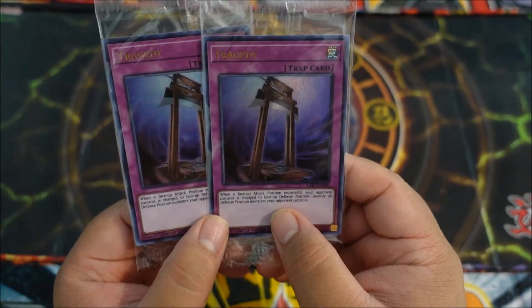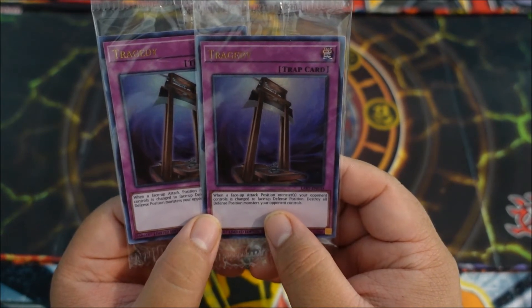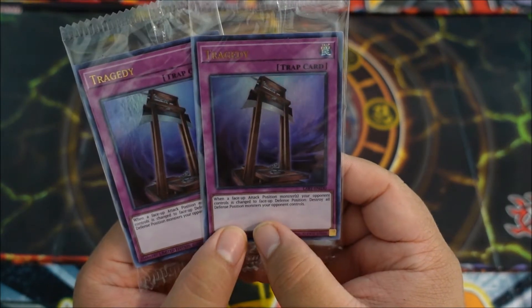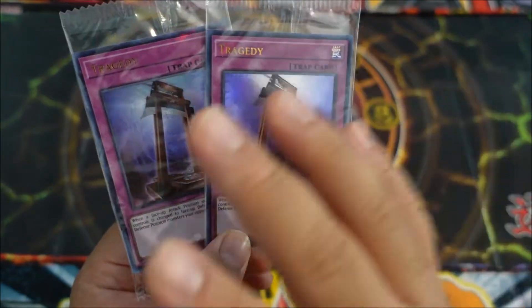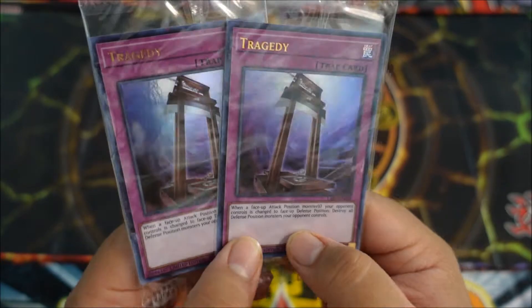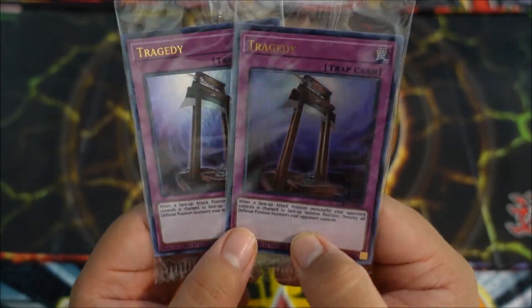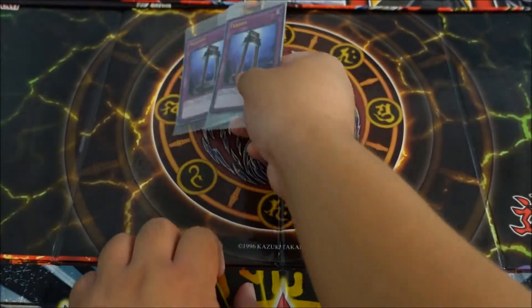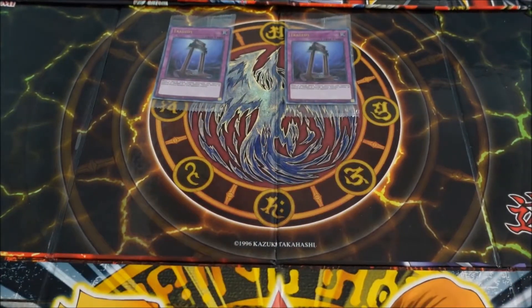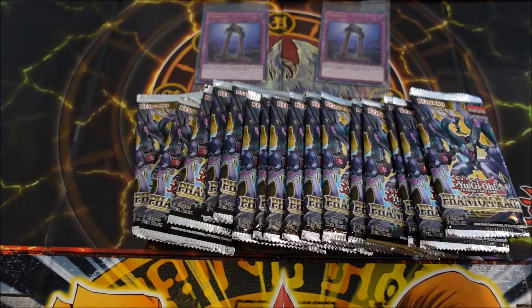I got Tragedy — it says: when a face-up attack position monster your opponent controls is changed to face-up defense position, destroy all defense position monsters your opponent controls. Quick, simple, to the point, and it looks awesome — a little guillotine-looking thing. We got these two lost arts and 16 packs of Phantom Rage. That thing is beautiful.